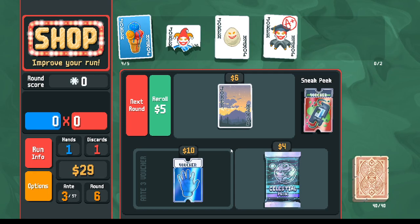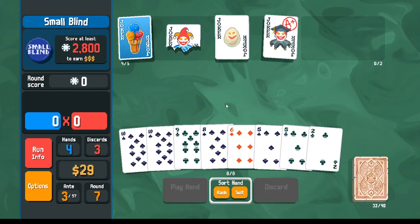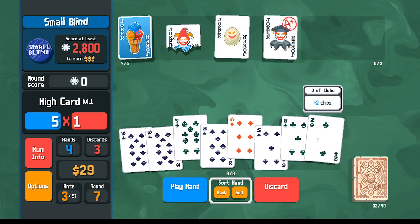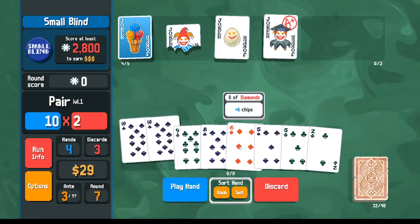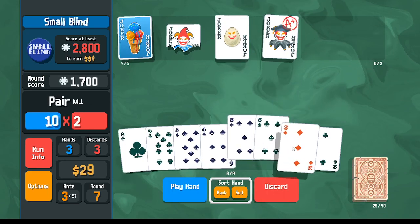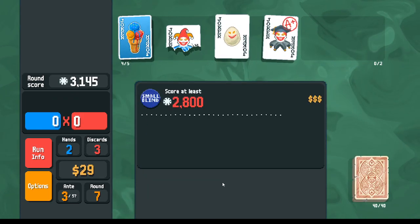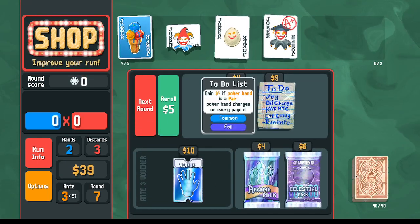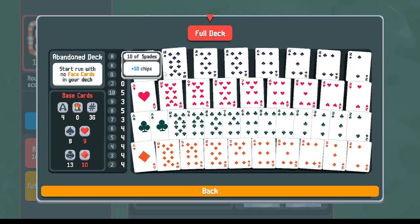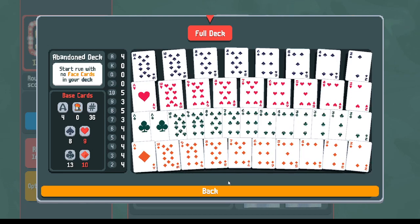We'll save the extra money — I do want to buy a voucher later. Going into the next round, we made some clubs. With the Half Joker, we'll play a pair of tens and throw in an extra six. A pair of fives should be enough even without Scholar's help. We've got another Strength card — same thing we did for spades, we could do for clubs.